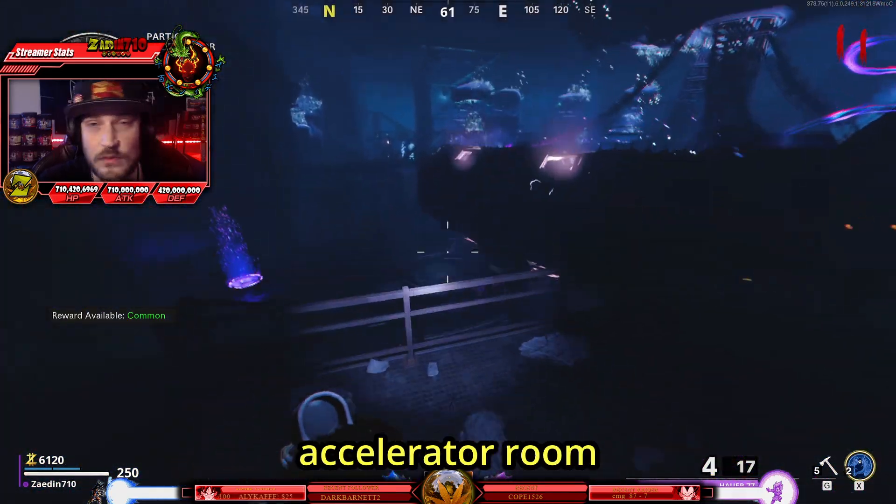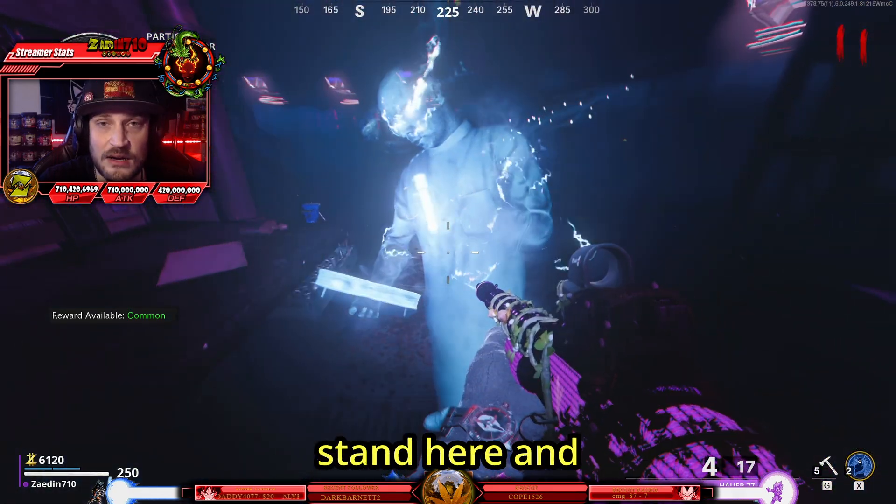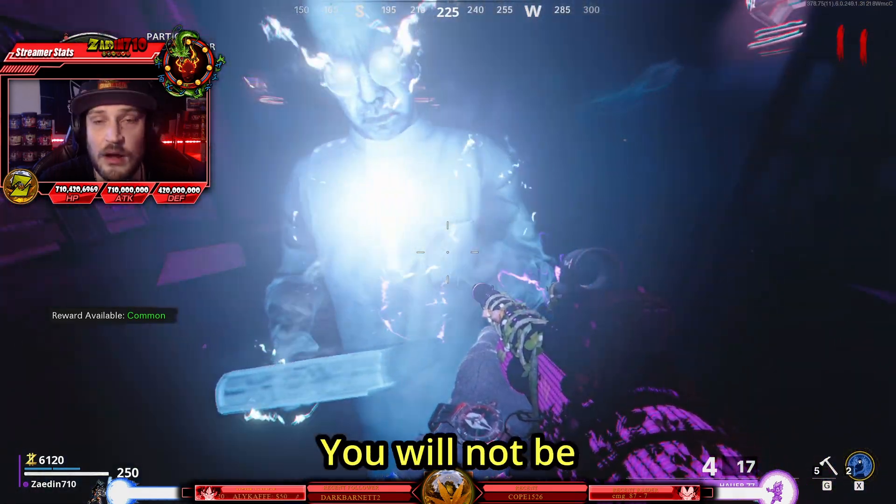Now the final ghost will be in the particle accelerator room in front of the crafting bench. Go ahead and interact and give him the book. You can just stand here and wait for him to stop talking — you will not be harmed by any zombies.